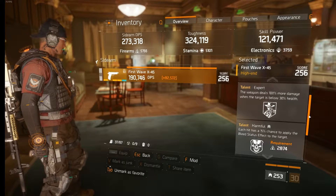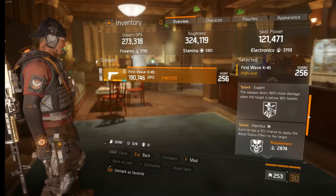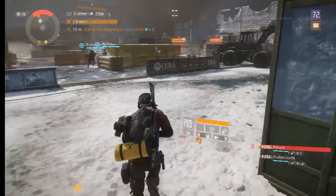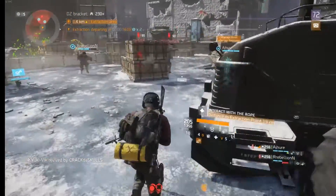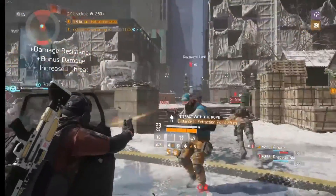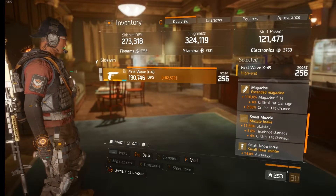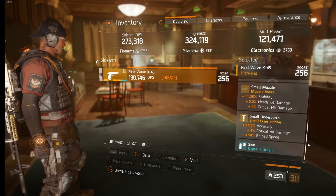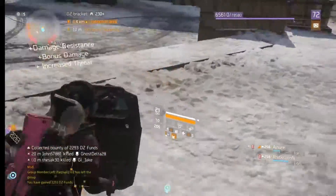The weapon talents I'm running on the First Wave X45 are Expert and Harmful. Expert allows you to deal 100% more damage when the target is less than 30% health, and Harmful gives you a 15% chance to apply a bleed effect to your target. Some people like to run Intense and Harmful, but the high electronics requirement for Intense takes away from your ability to run higher stamina. For gun mods, an extended magazine with at least 100% magazine size is a must. For everything else, try to run headshot damage, critical hit chance, and critical hit damage in that order of importance.